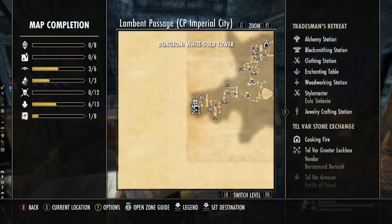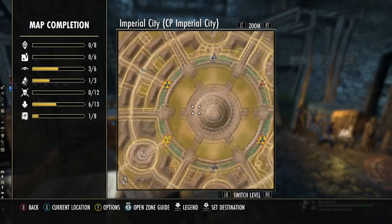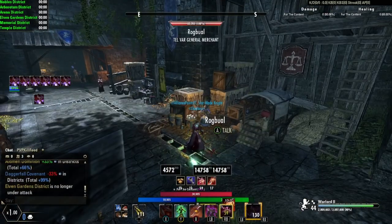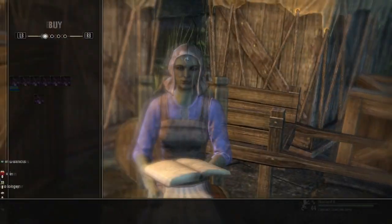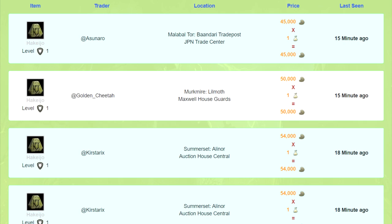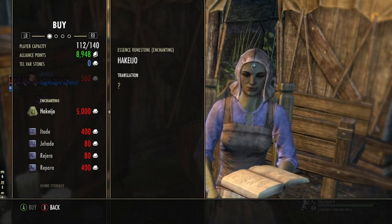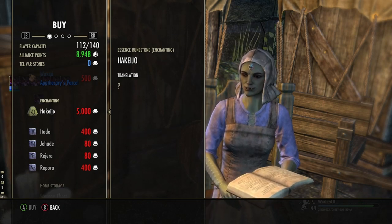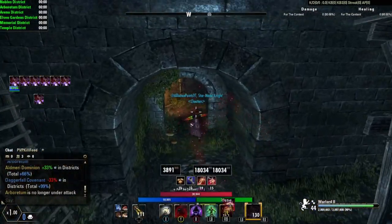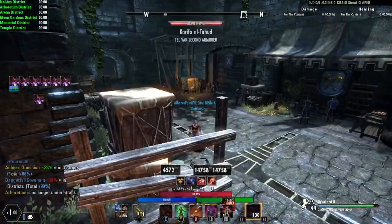Next up is the Imperial Sewers. You can farm Telvar in the districts by killing bosses. I'm in the CP Imperial City right now but if you're farming Telvar, I recommend the no-CP, no-proc campaign — just get a no-proc build and kill bosses. What you'll be buying and selling is the Hikijo: it's 5k Telvar and you can flip it for 40k gold, or buy a Kuda for 3k, craft the enchant with Rippora, and sell it for around 55k. If you farm 100k Telvar a day, you can make about 500k gold just from the sewers alone, and 100k Telvar is really not that hard — killing about 10 bosses without dying gets you there.